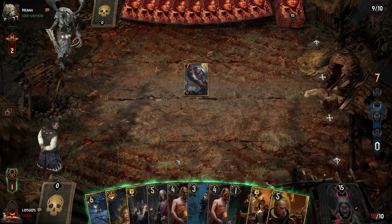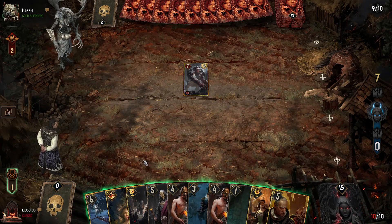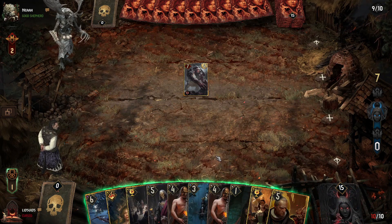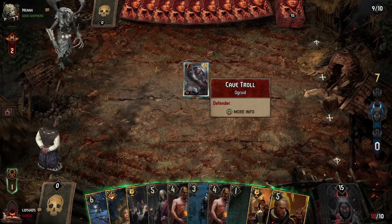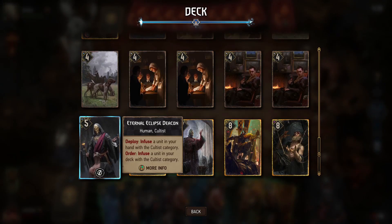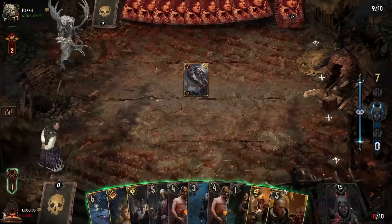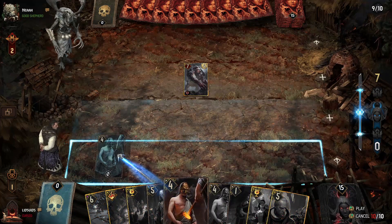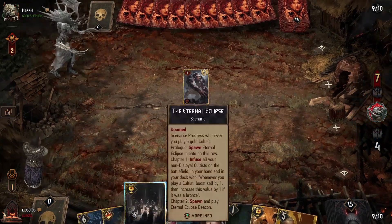Normally the Eternal Eclipse would be our go-to for round one for more long-term value, with Masquerade Ball for round three. But Masquerade Ball can help us break through the control setup more easily. I think we'll still start with Eternal Eclipse. We're going Eternal Eclipse.